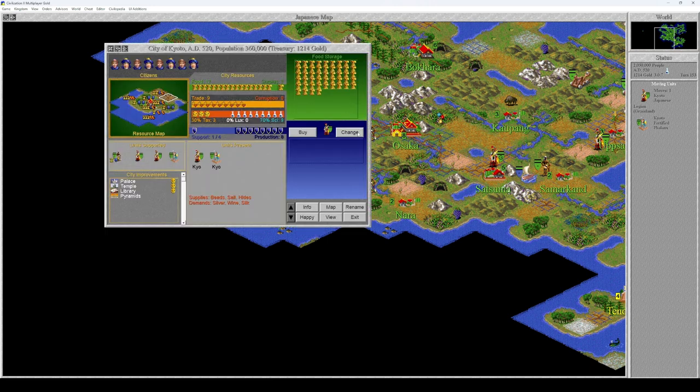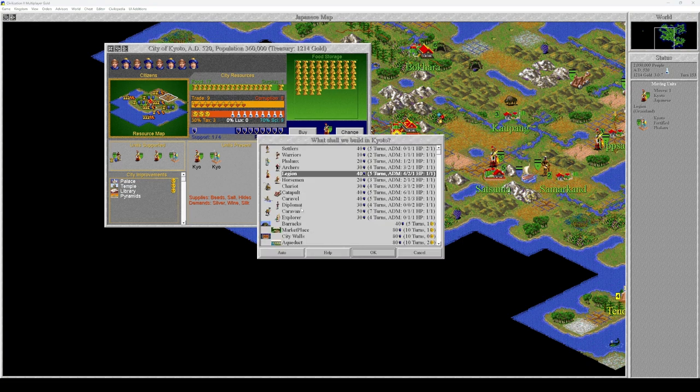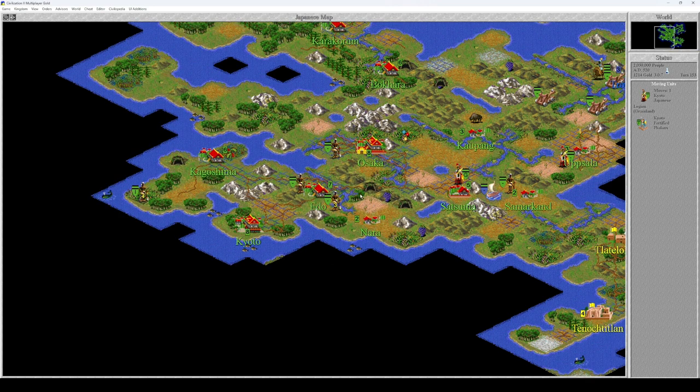Kyoto — we have two legion units. Let's build a catapult. You go up to Uppsala.